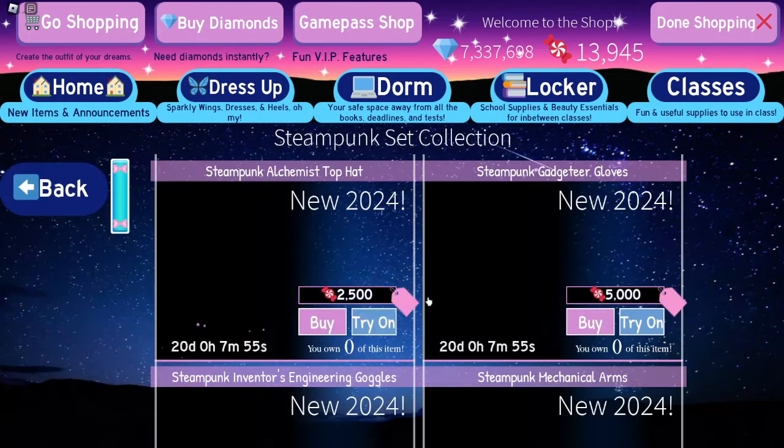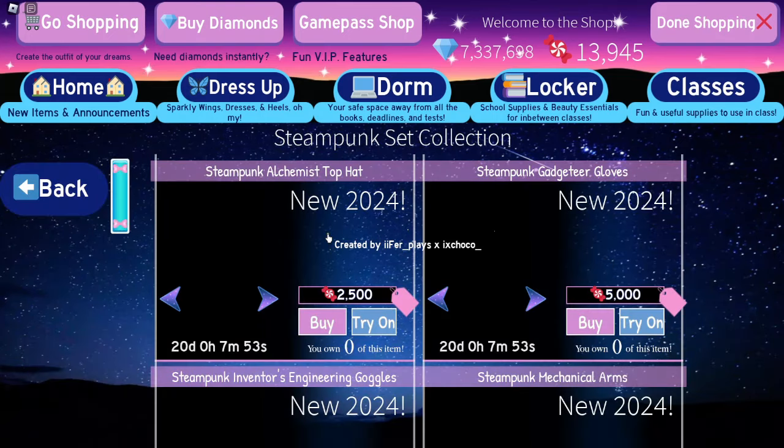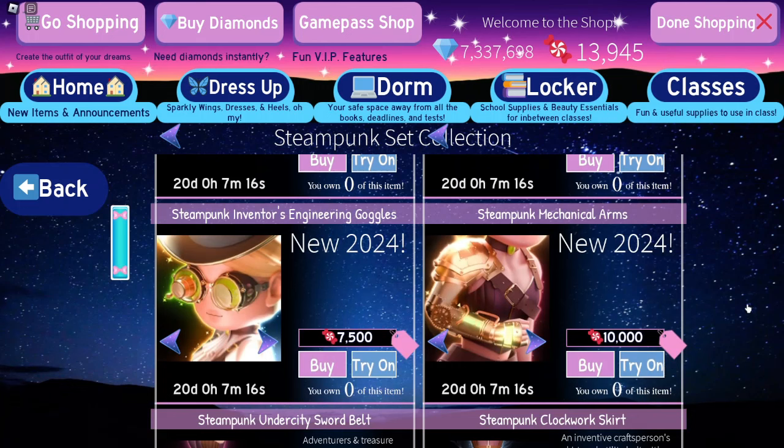This is the new steampunk set. I'll get my calculator out for this — let me clear the board. So we've got the hat for 2,500. They've got the gloves for 5,000, and the goggles for 7,500.